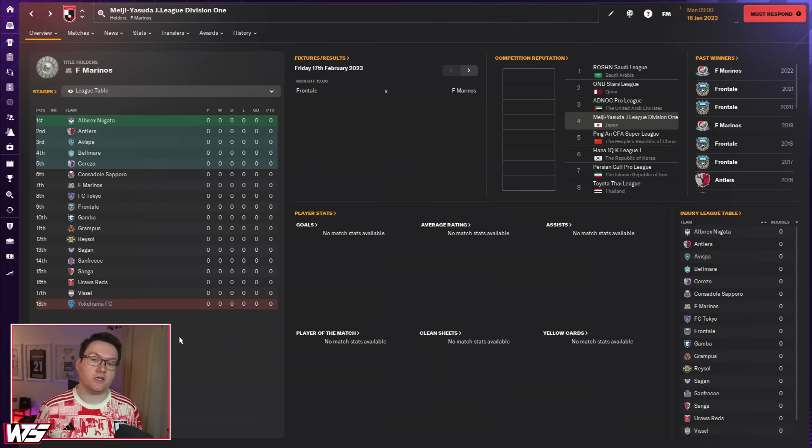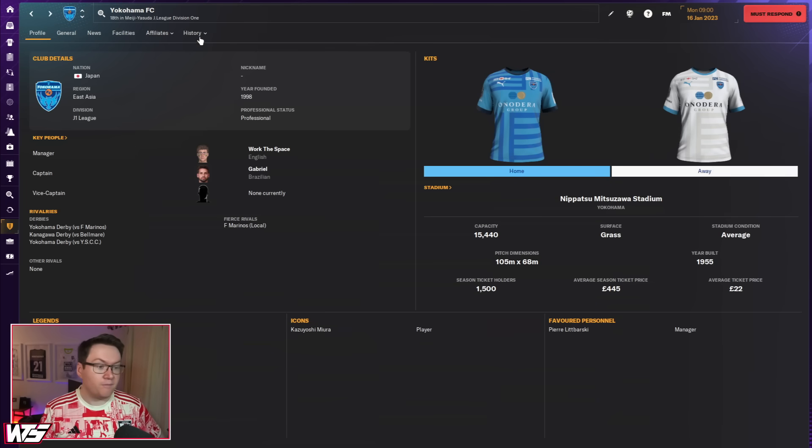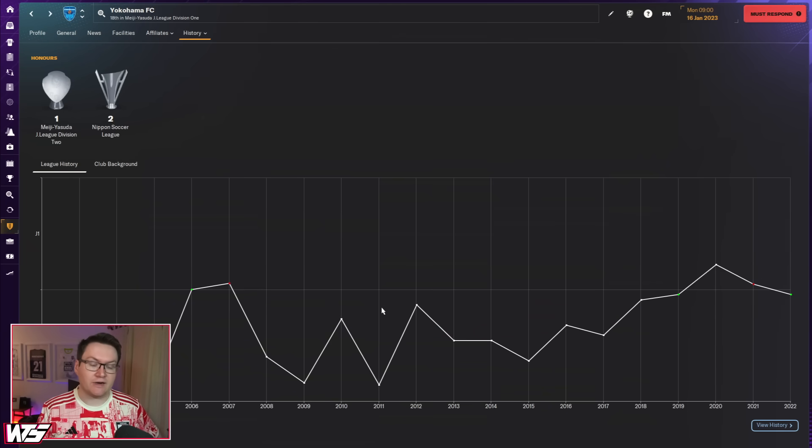I feel like if you're looking for a medium-term save game in Japan, Yokohama FC is probably the save for you. Predicted to finish 18th, newly promoted to the division, a club who had been here before but never really stayed up for an extended period. Can you take them to the top? That's the aim.